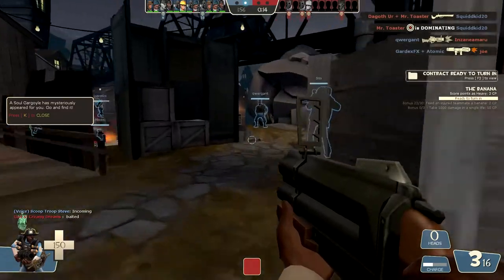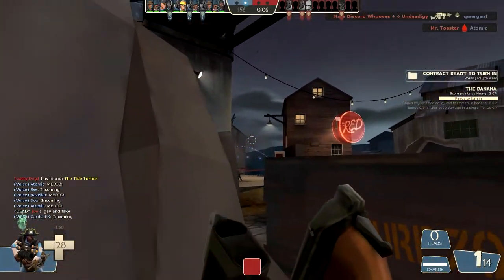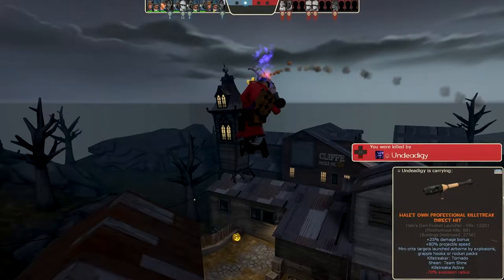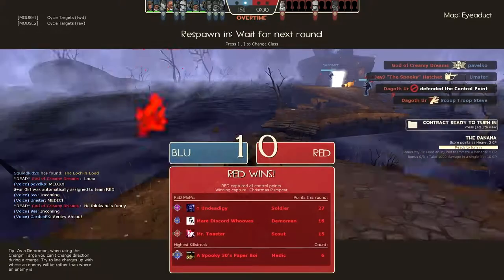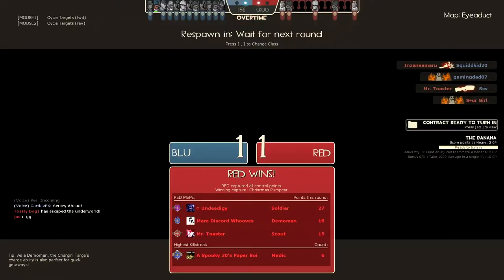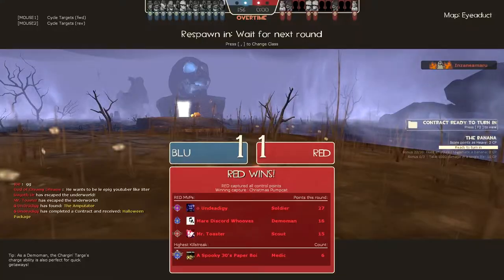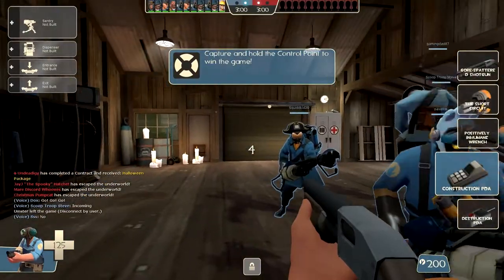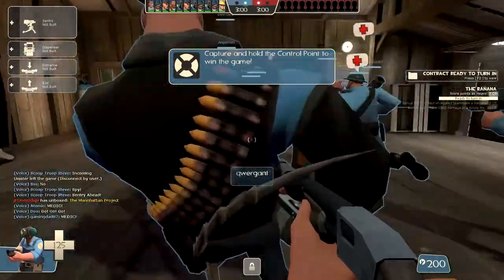We're losing. Do we have any engineers? Not a single one. I had one kill and nine deaths - that didn't go well. You know what? I hate to go buggy on you guys but we need an engineer. I have to give up the dream. There's no point, there's no way of pulling this off.